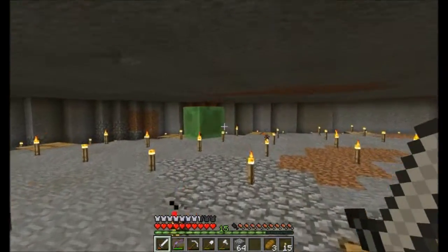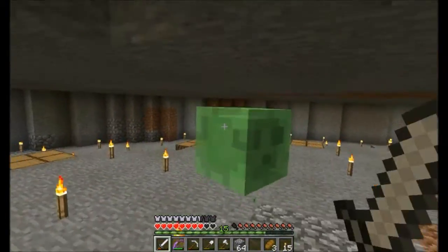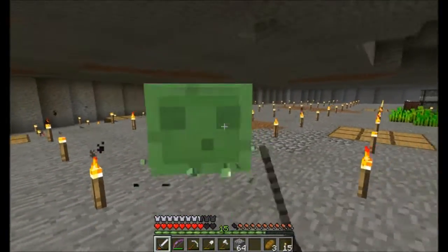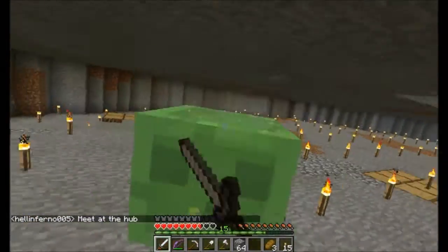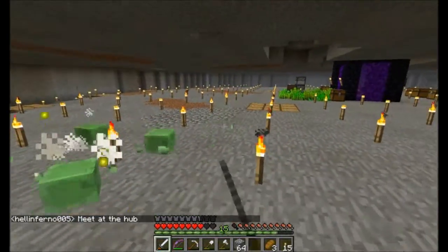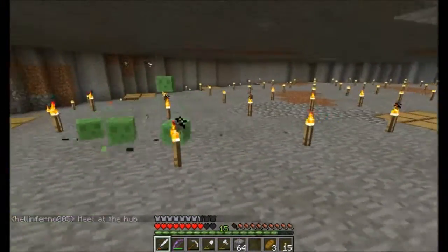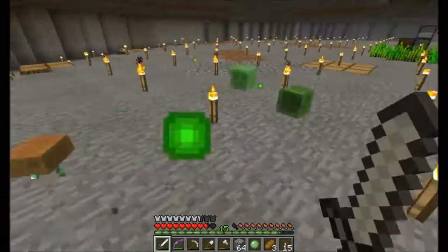My base intersects a couple of slime chunks, which is really annoying, because I don't want them here. I made a slime farm to get slimes and then they all just suddenly started spawning in my base. I was pissed - but oh well, free experience.